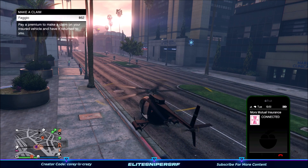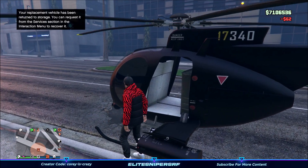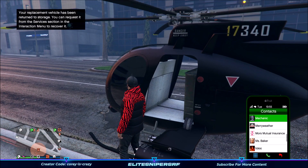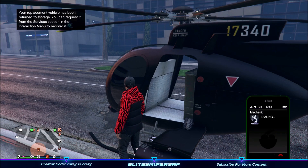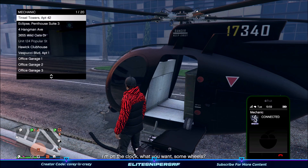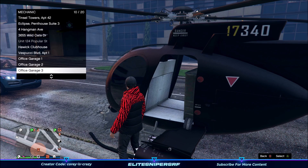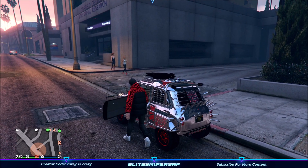Once you've done this, choose a vehicle you want to duplicate. Note that the Deluxo does not sell for its full price — it only sells the upgrades you put on it, which is around $200,000 for an Imani Tech retro custom, or around $700,000 to $800,000 otherwise. For this video I'm using an arena war vehicle — the Future Shock Issi — which sells for 1.4 million dollars.